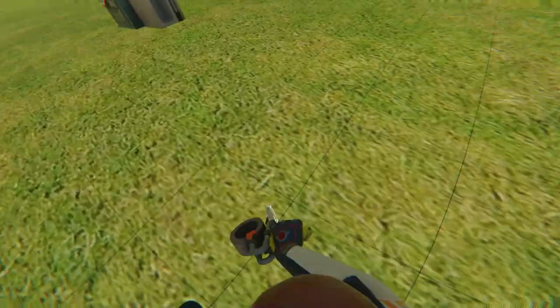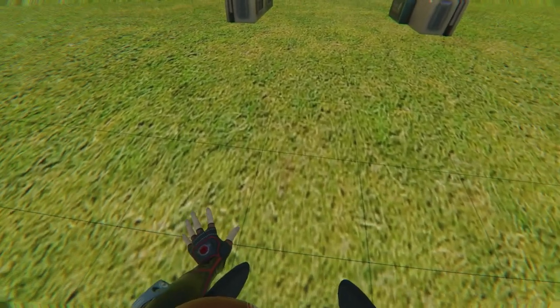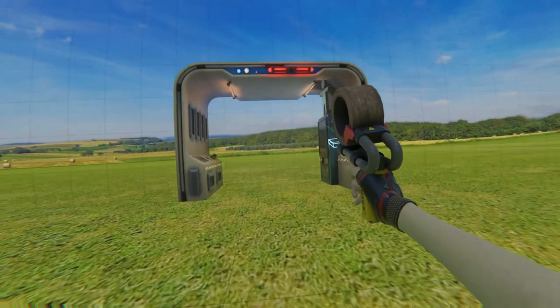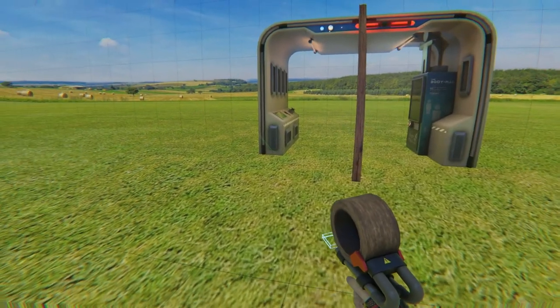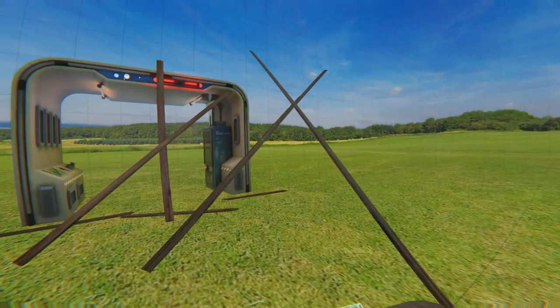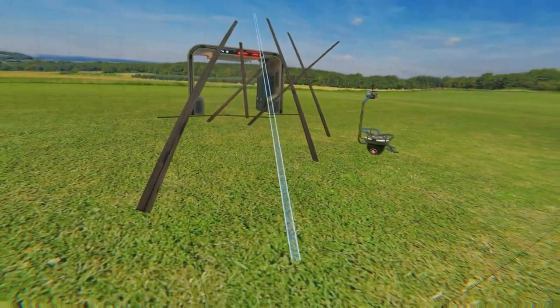Let me show you what the board gun does. This is used in zombie mode — I call it the zombo mode. You're supposed to board up the door so the zombies can't get in. All you do is grab the board and drag it, but for some reason I can't board it. It's literally what it says in the name — it's a board gun, you get boards.